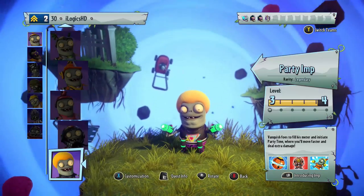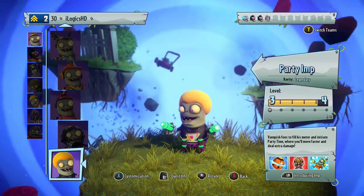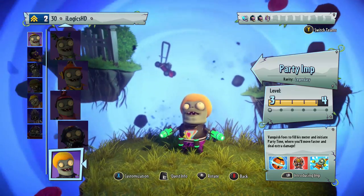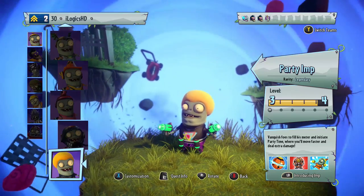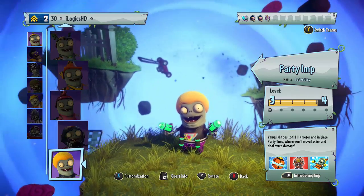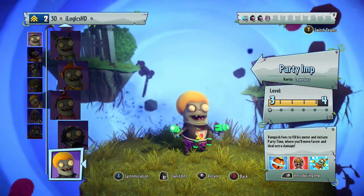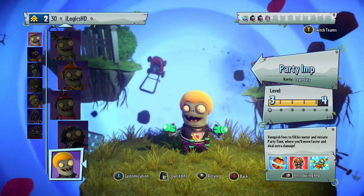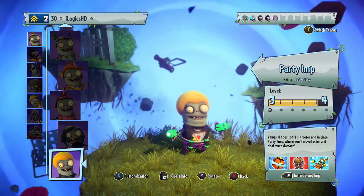Welcome to another Plants vs. Zombies Garden Warfare 2 video. Today we're going to be doing some gameplay with the Party Imp. This is going to be sort of the first proper run with the Party Imp that I've had. I haven't really got many levels on it due to the fact I've only really used it in the backyard battleground. We are going to be playing Suburbanation on Frosty Creek. If you guys do enjoy the video, leave a like, subscribe if you're new here, and comment what else you'd like to see on the channel.